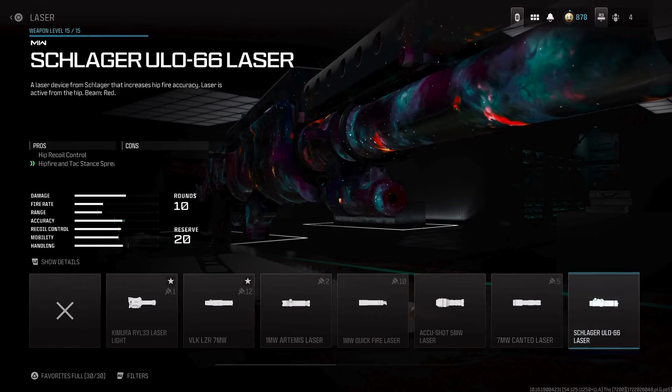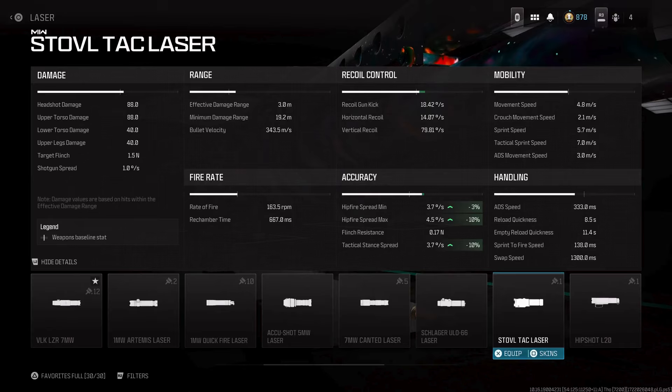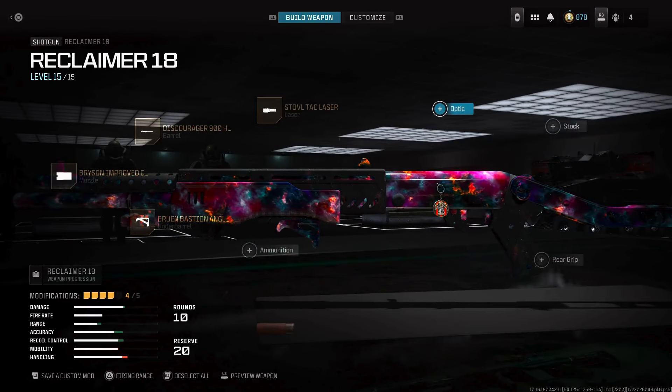For the laser, you're gonna want to use the STB Tac Laser, because this is also going to tighten it up by 10%, 3%, and 10%. So you're pretty much going to be one-shotting hip-fire across the map and still get that one-shot kill.